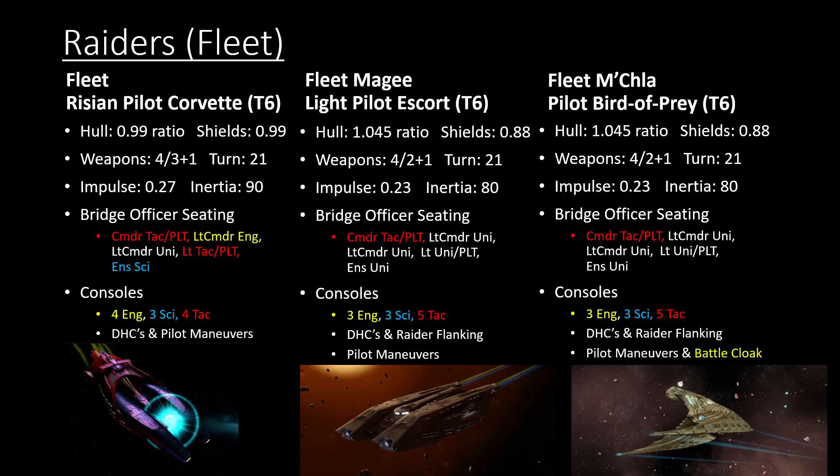From the fleet, we have the Fleet Pilot Escorts and Birds of Prey, which are Raiders for their respective factions. Historically, the Federation Raiders were called Light Escorts, and for Klingons, Raiders were called Birds of Prey. All of them have battle cloaks — they were the original ships that had battle cloaks. They both have a Commander Tactical Pilot and a Lieutenant Pilot seat. Turning is on par with the Rising Corvette but with slightly worse impulse. In general, the stats of these ships are all pretty close to the same — just one weapon fewer to get Raider flanking.